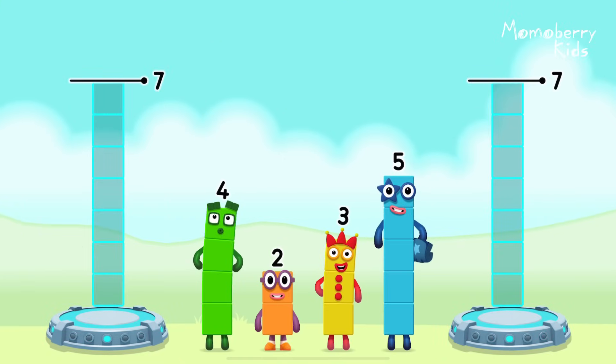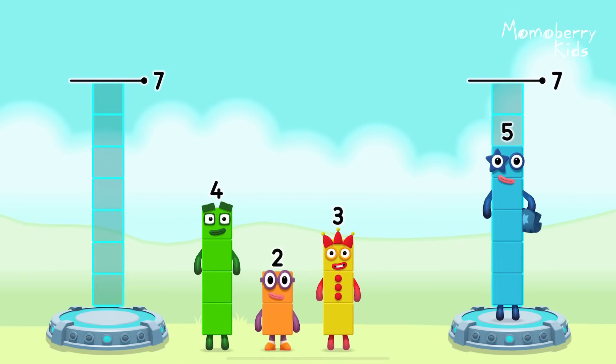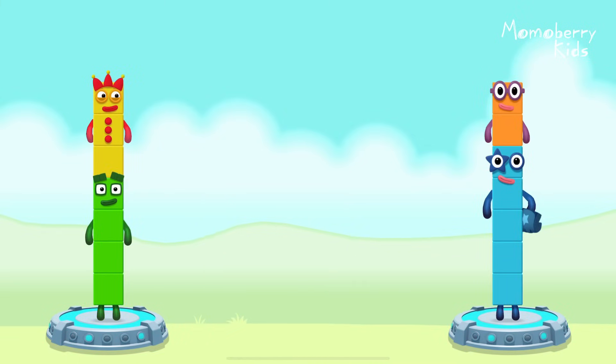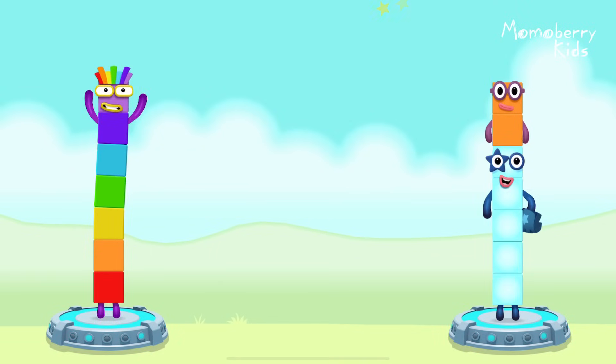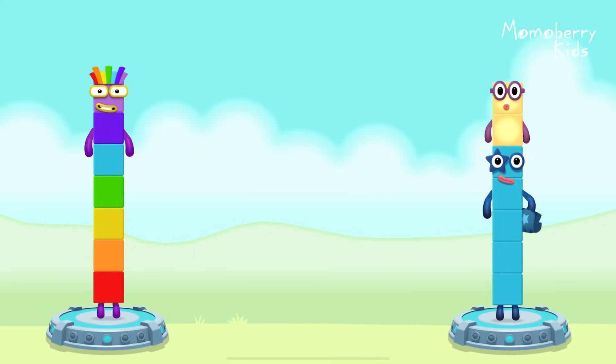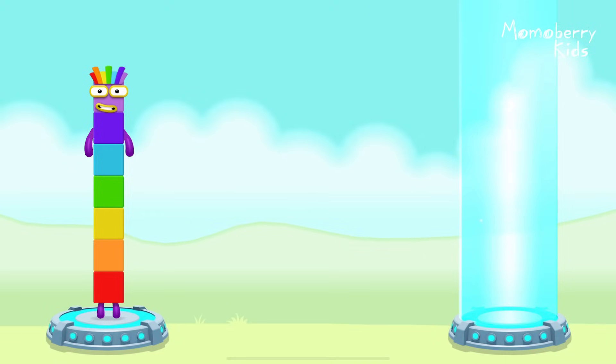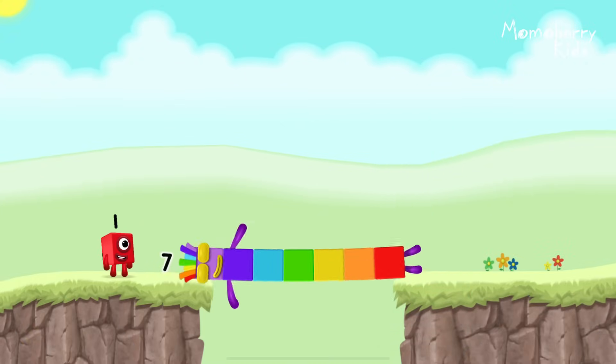5! 5! 5! Share the number blocks evenly to make two groups of seven. Five, two, four, three — he got it! Four plus three equals seven. Five plus two equals seven. Seven equals seven. I am seven. Great.